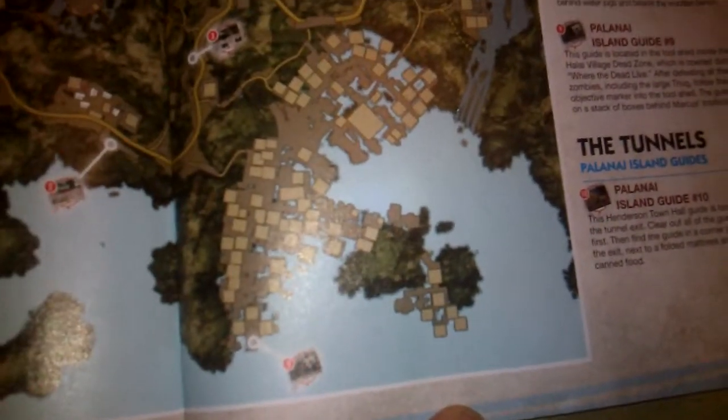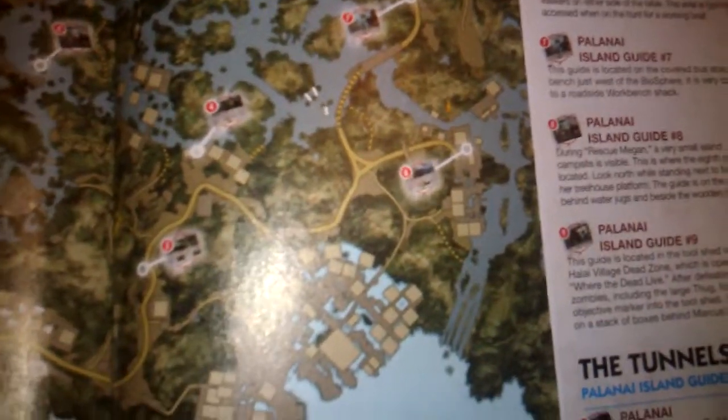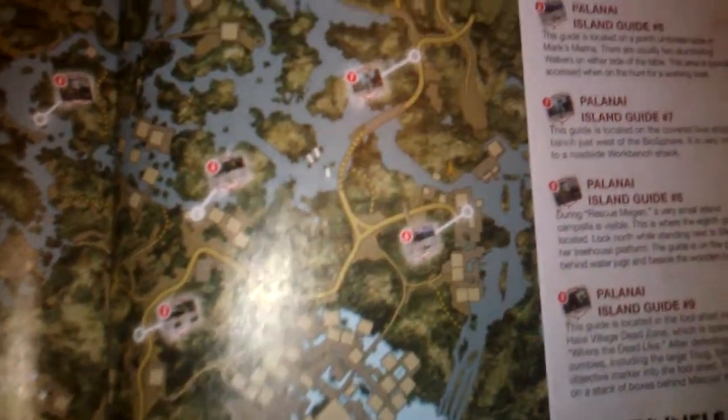And this is Palania Island. There's two. There's another two. There's the other one right down there — you can't miss that one. That one's during a mission. There's three more. There's another one.